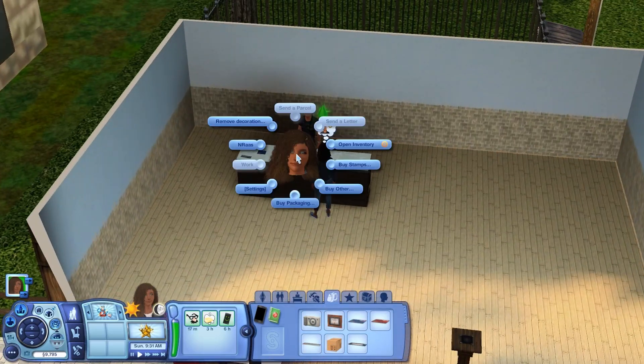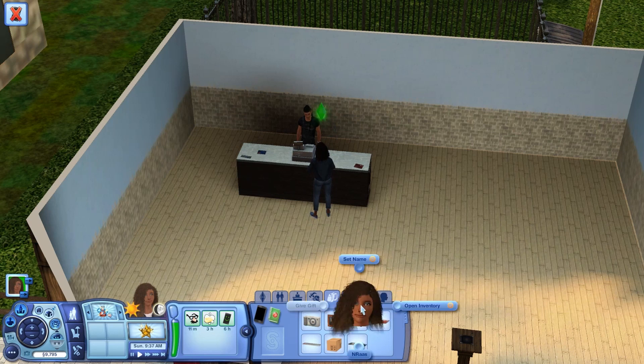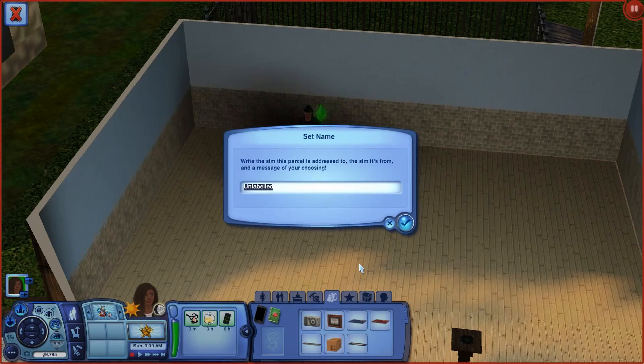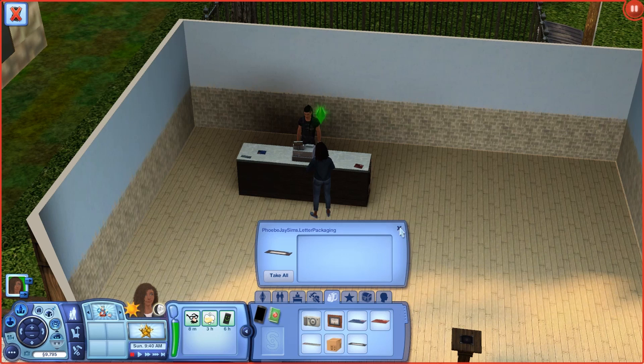I've slightly played around with it just to see how it worked before filming this, but I still don't really know a whole lot. I'm going to go ahead and set the name — it says to put the sim it's addressed to, who it's from, and a message of your choosing. I'll just go really basic: Daryl, from Skylar, and just say 'Hi.' You have letter packaging here — I think that's cool — and down here is the check.